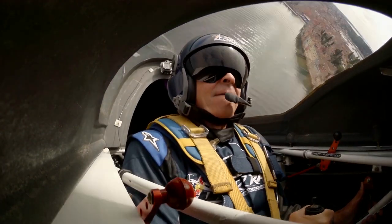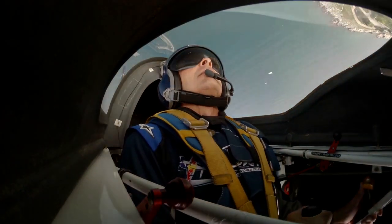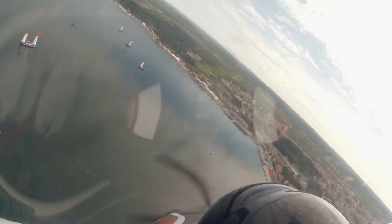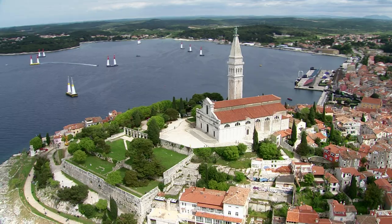After the S-turns comes the vertical turn. We have a constraint of a show line that the pilots must stay north of. From here, they reverse their flight path and come outbound on the homeward leg of the racetrack.